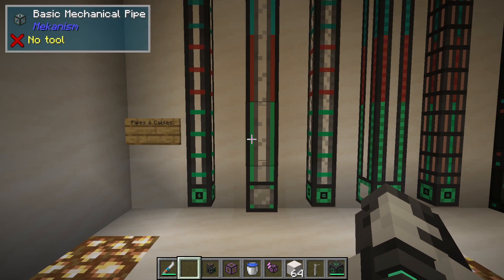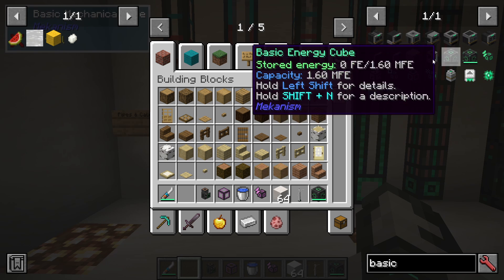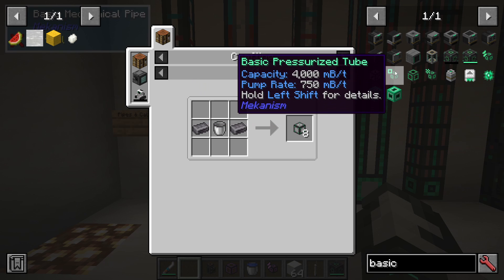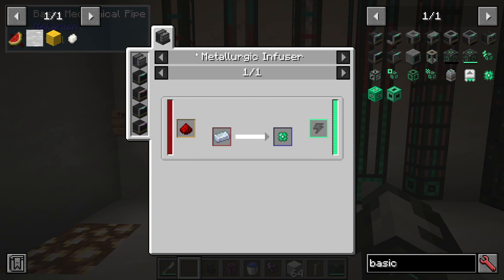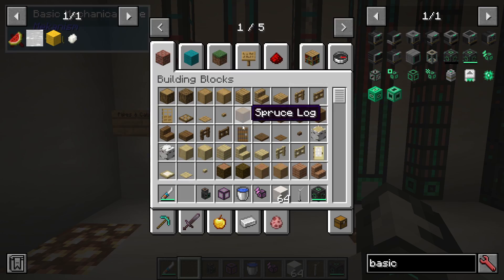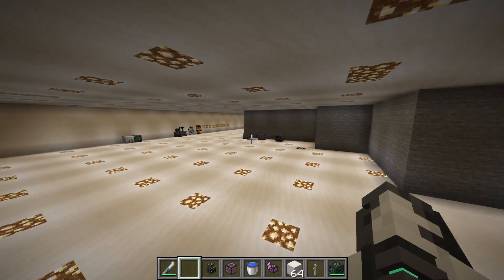If I search 'basic' you can see there are lots of different items. For mechanical pipe it's steel with a bucket, for pressurized it's with glass, logistical is with a basic control circuit which is made in the metallurgic infuser, and thermodynamic is with copper. They all need steel to make these basic ones.